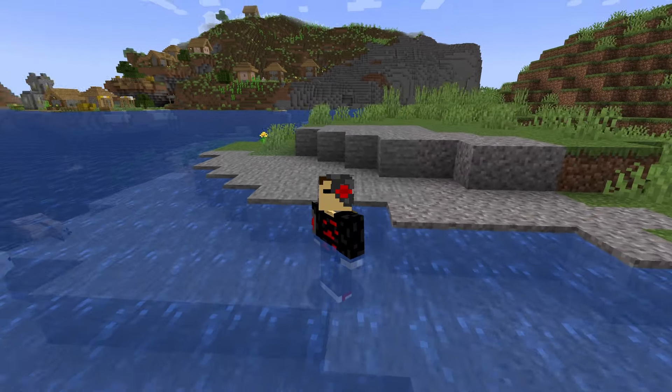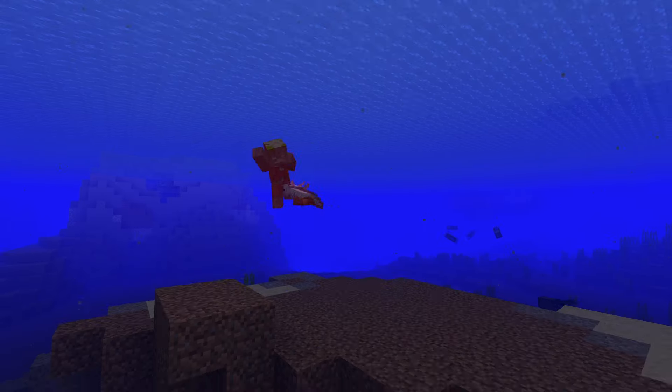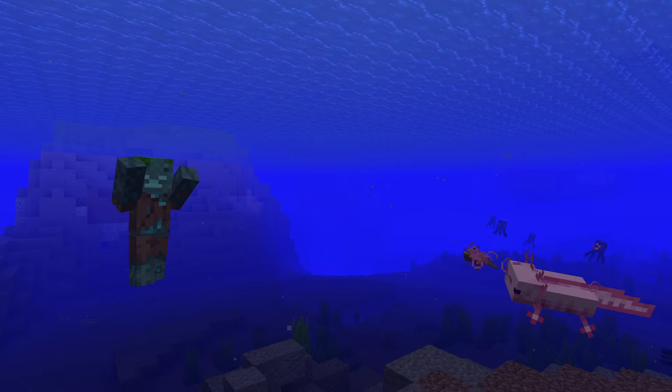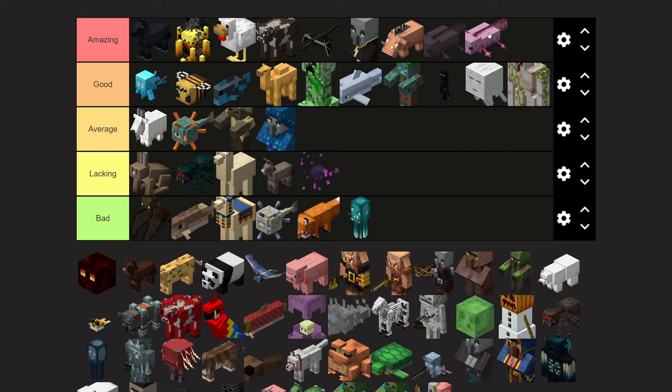Axolotls — Mojang added them to improve awareness because apparently they're endangered, so they managed to become one of the most loved mobs in all of Minecraft. They have cool features like how you can befriend one and it will swim around to protect you. They can also be put into a bucket so you can take them wherever you want. Amazing tier.